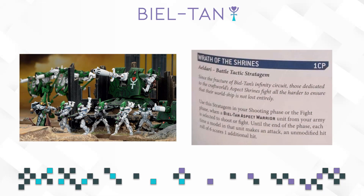Last but not least we have the Craftworld Stratagem: Wrath of the Shrines, for 1 CP. Use this Stratagem in your Shooting Phase or Fight Phase when a Bieltan Aspect Warrior unit from your army is selected to shoot or fight. Until the end of the phase, each time a model in that unit makes an attack, an unmodified hit roll of 6 causes 1 additional hit. Bieltan are focused on Aspect Warriors, at least from a lore perspective, and the Stratagem makes sense from a fluff perspective. I think especially Striking Scorpions and Banshees have a very high volume of attacks, so scoring additional hits on these is going to be very, very strong.